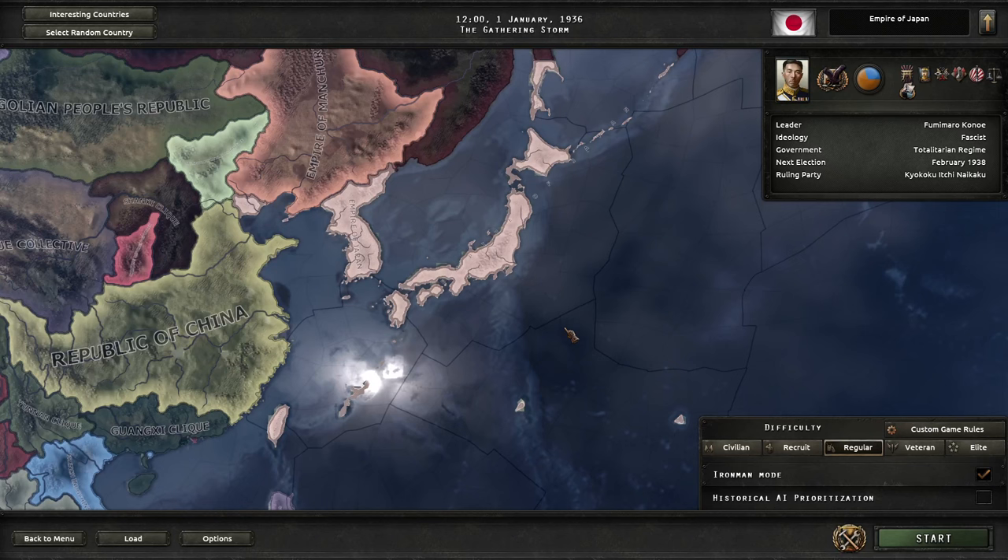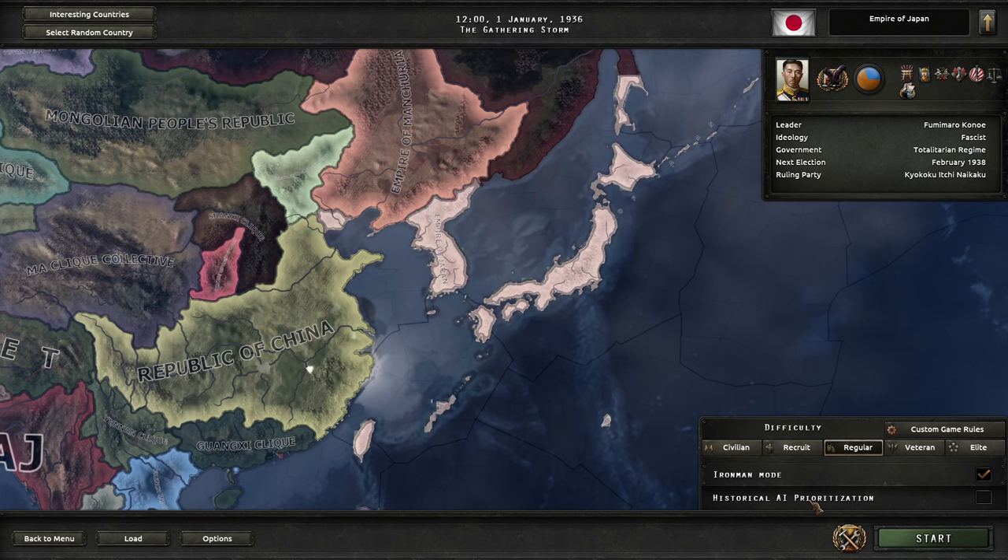Hello, welcome to Hearts of Iron 4, or rather the Road to 56 mod for it. I'm AceAid, and today I'm going to be playing as Japan, historical AI turned off, and I'll be going democratic.